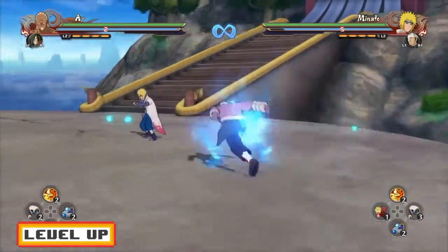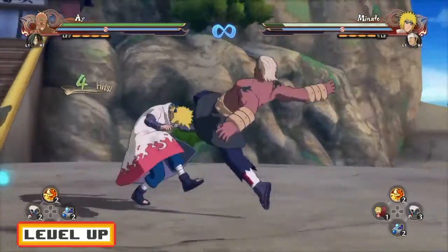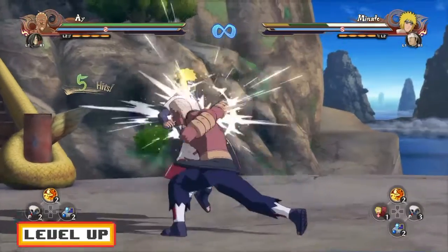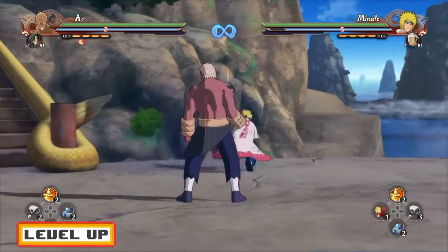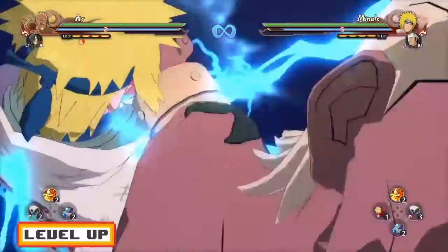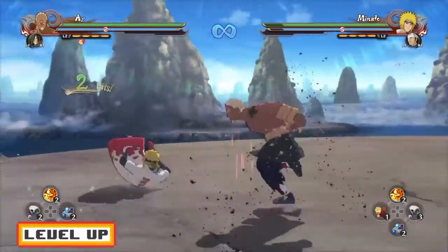Another thing that you guys can do: five hits into the neutral combo, you guys can activate your attack tag, and when the dude gets up, just straight up punish him with the Tombstone! But yeah, that's pretty much it when it comes down to the neutral combo.